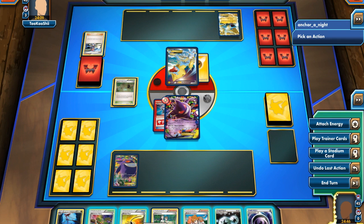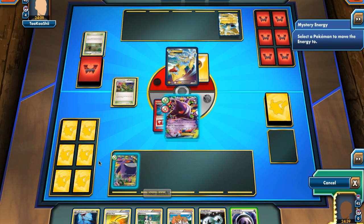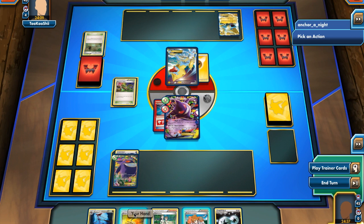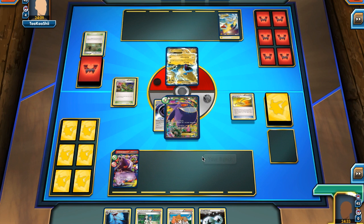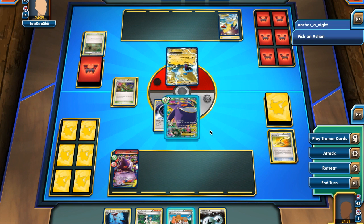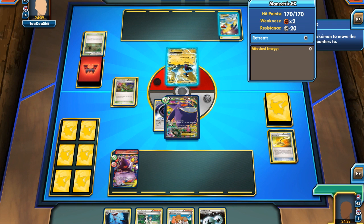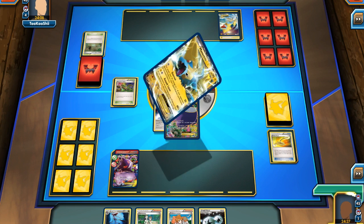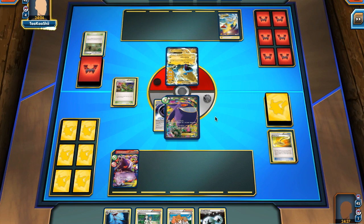I put down another Gengar and can attach an Energy, but first I'll bump his Stadium out using Dimension Valley. I attach a Mystery Energy onto my benched Gengar and then use an Escape Rope to bring it into the active, since a Head Ringer on a Gengar would make it harder or impossible to attack on my first turn. I now use Gengar's first attack and do damage to his active Manectric.